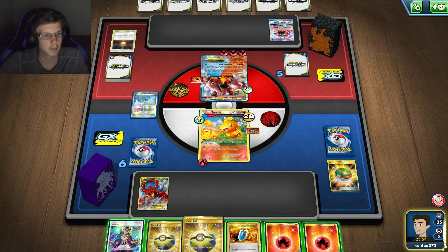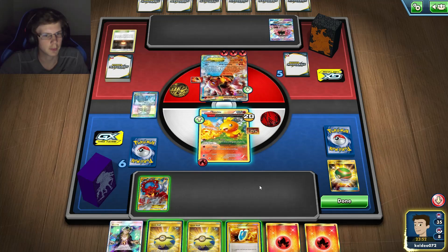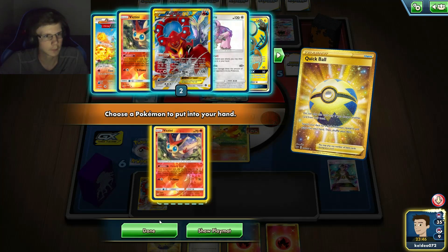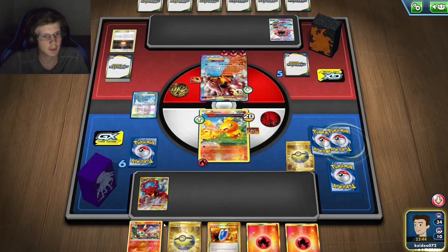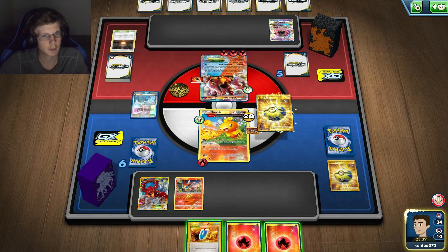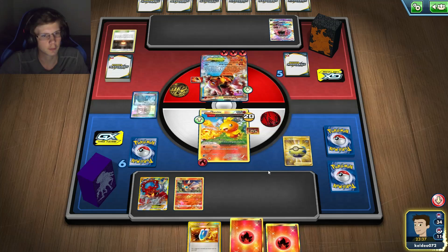He's got 220 HP, so I just need one more hit and I can one-hit him. There's no point to anything else. I need Victini obviously — I'll just keep this V-Seeker. Get a Victini — I could go for Rayquaza but I'm going to go for a Torchic. I want someone to retreat into.